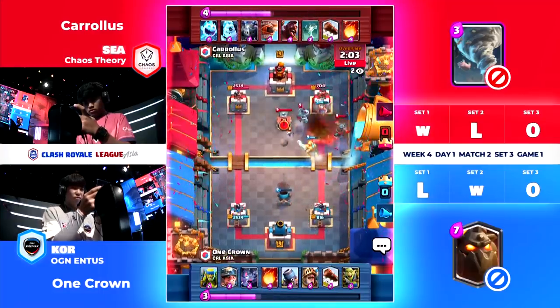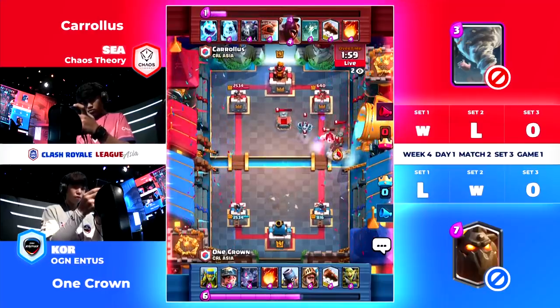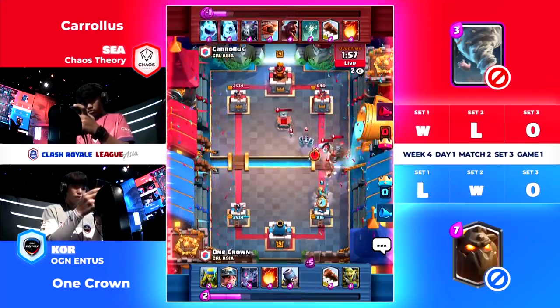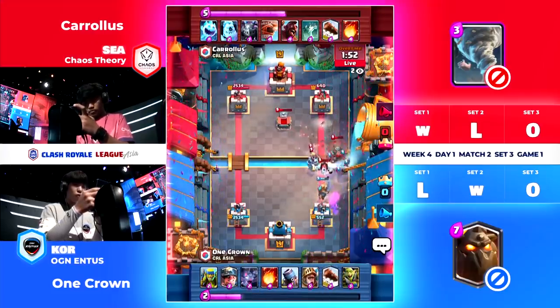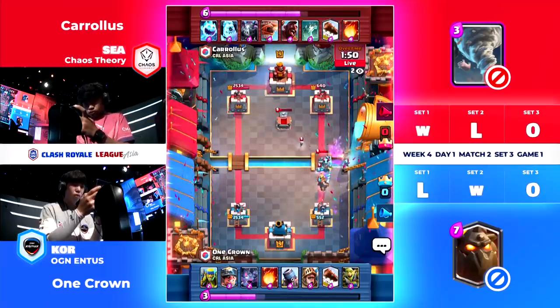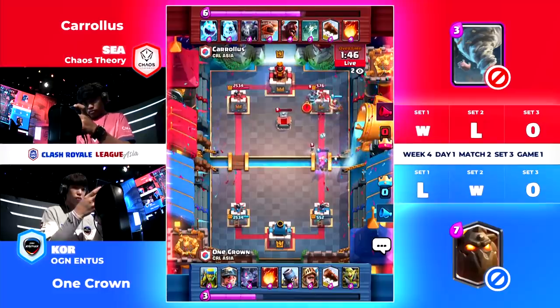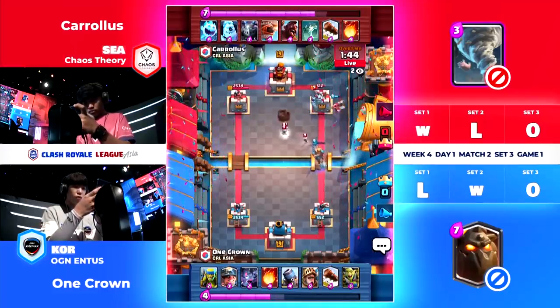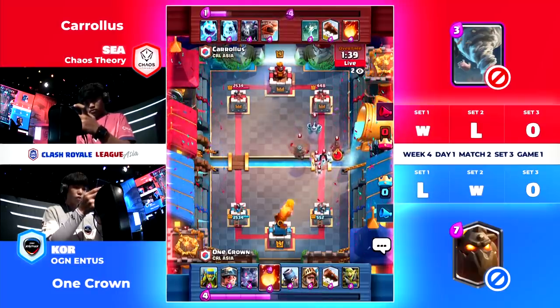Fireball comes in — the Fireball misses! That could be a big deal for One Crown. One Crown has the Flying Machine molting in here, and the Log is going to be doing a pretty good job. Gets that one swing from the Hog Rider, and the Flying Machine is still there, just forcing One Crown to use another two Elixir summon just to get the Bats out. A bit of a mistake, but he can still pull this out. The Miner is still getting quite a bit of damage done. Flying Machine comes through again, Hog Rider following it up.